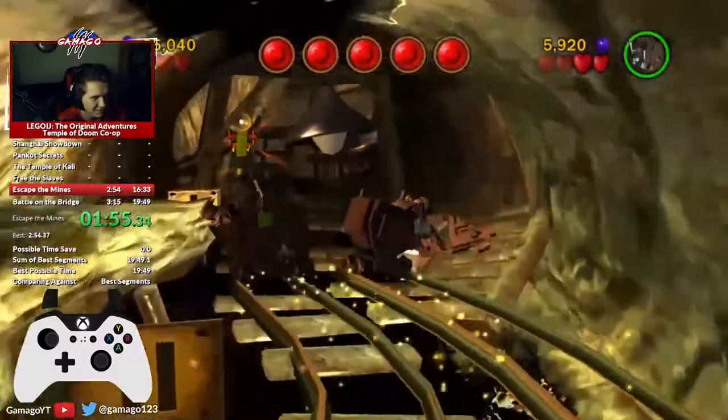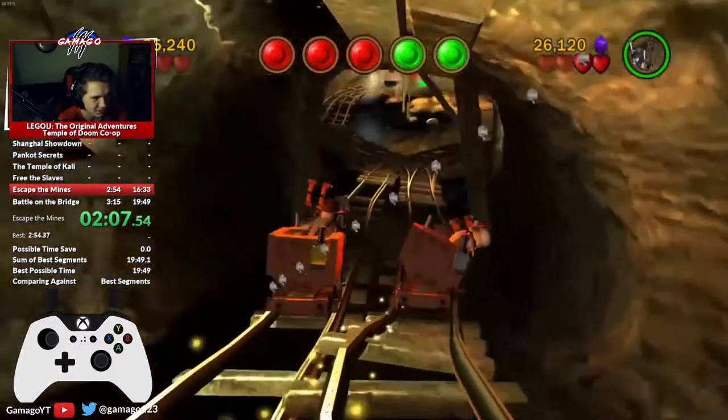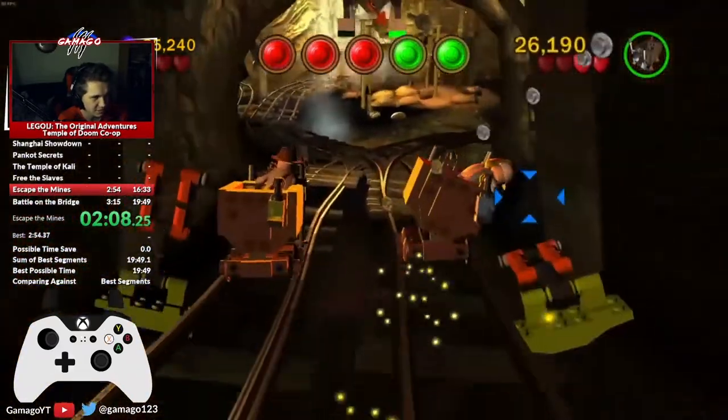For the next room the sequence is left, left again. You want to wait until the orange levers are about to go off screen, then hit one of them, and this will make sure the track switches for the next lap with no stress of you hitting it too late.